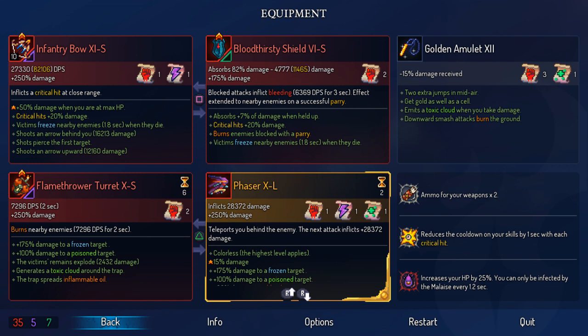Here's an example of a build that doesn't get its synergy purely through status effects. The Infantry Bow and the Phaser is a combination that synergizes incredibly well. The Phaser teleports you right behind the enemy, and the Infantry Bow does critical hits at close range. So you use the Phaser on an enemy and get critical hits with the Infantry Bow — that's the synergy. You can one-shot pretty much any enemy in a biome, and against bosses you do significant damage, especially at full health with that 50% bonus at max HP. Critical hits already do 20% damage. It's also about how skills can make a weapon better — in this case, the Phaser makes the Infantry Bow much, much better.